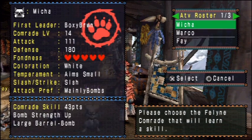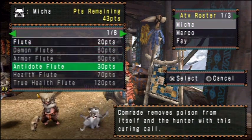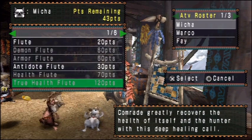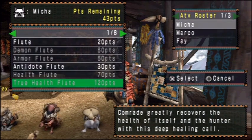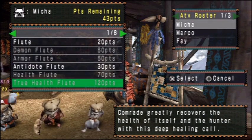There are three candidates for a bomb cat. One candidate is True Health Blue. It will heal you, and as far as I understood, it also heals the cat up. So it makes up for the damage that the bomb cat takes - not a bad choice.